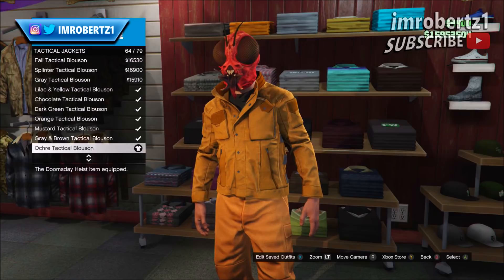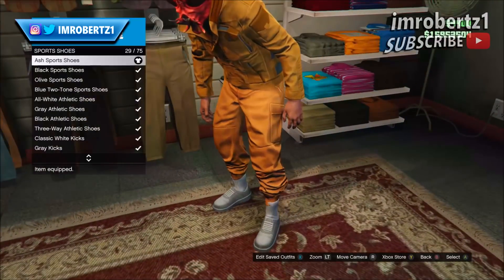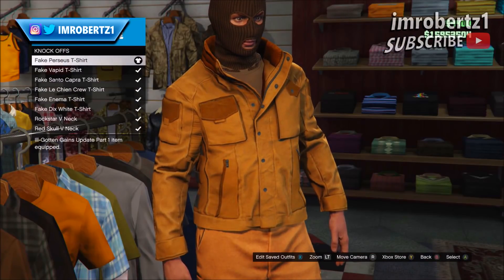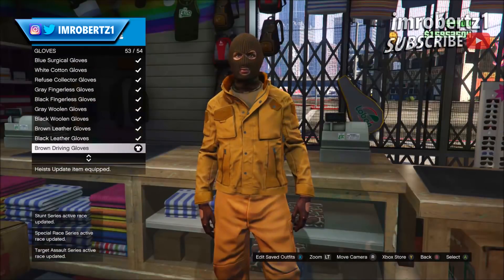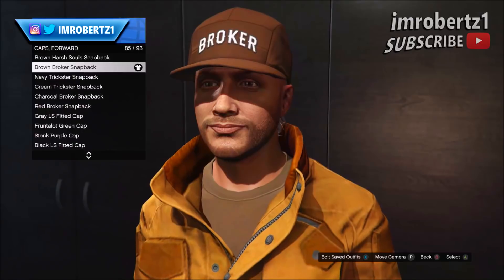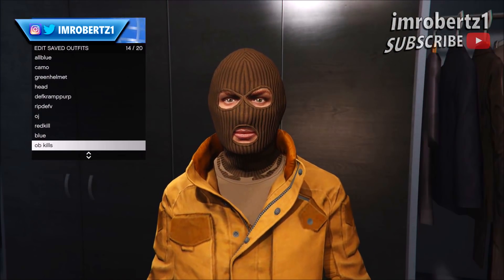Now to complete the outfit, pick this color Tactical Tularosa. Now pick the Ash Sport Shoes. Now pick a brown undershirt. Now pick the brown driving gloves. Now pick the brown Broker Snapback, then save the outfit. Now pick the brown knit balaclava mask.